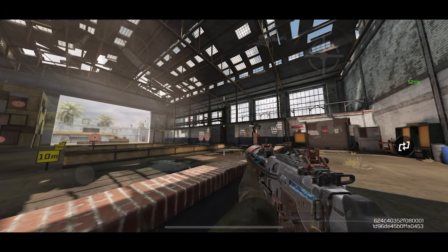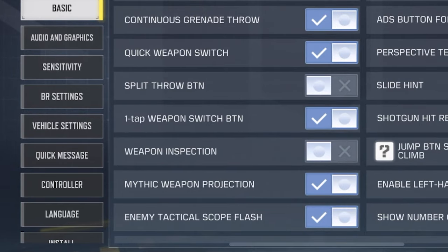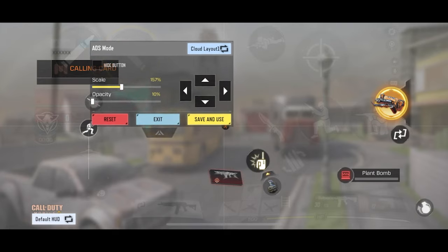Our final setting is going to help you switch your weapon faster in a gunfight. The quick weapon switch button is what I'm talking about — make sure to add this to your HUD because it really helps a lot.